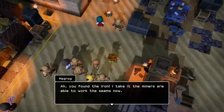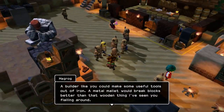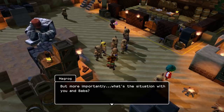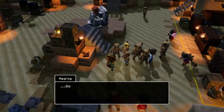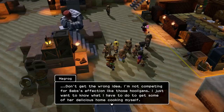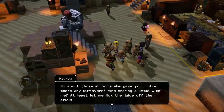You found the iron — I take it the miners are able to work the seams now. A builder like you could make some useful tools out of iron. A metal mallet would break blocks better than the wooden thing I've seen you flailing around. But more importantly, what's the situation with you and Paps? I saw the look in her eyes when she handed you those shrooms on a stick. I'm not competing for Babs' affection like those hooligans — I just want to know what I have to do to get some of her delicious home cooking myself. Are there any leftovers? Mind sharing a little with me? At least let me lick the juice off the stick.